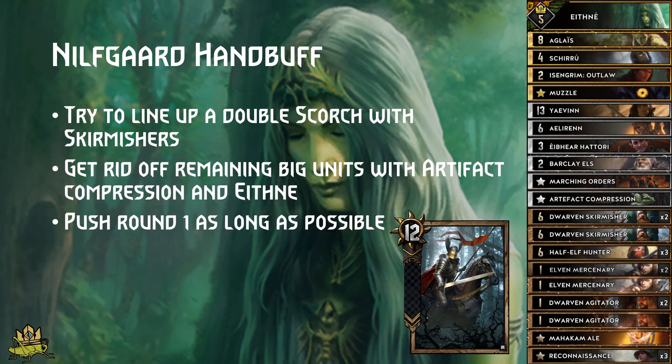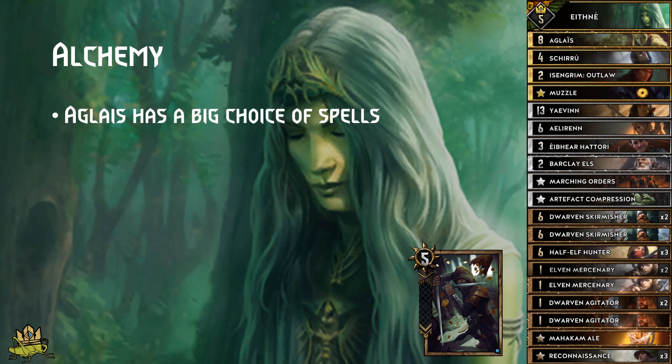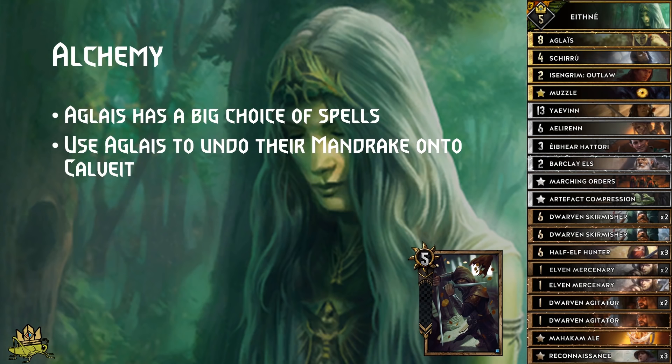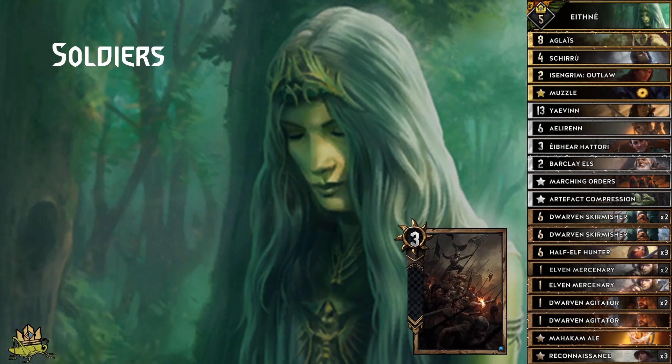Swap Cartel shines in a long round, so pass before their engines get played. If stuck in a longer round, use Skirmishers to kill off 3-point elves before they grow big. Keep Artifact Compression and Scorch to deal with big Friholt officers. For Nilfgaard Handbuff: line up a double Scorch with your Skirmishers and remove remaining buffed units with Artifact Compression, using Ifni to repeat it. In Round 1, push without those spells as long as possible since using them in Round 3 is more valuable. Double Artifact Compression can deny the handbuff setup, but if the enemy manages to set up anyway you've given away a big part of your win condition, so it's a risky play. For Alchemy: Aglais is very valuable since you'll have a big selection of spells. If the enemy plays Cahir with Mandrake on Calvert, play Aglais, steal Mandrake and undo it. Artifact Compression can deny Witchers as resurrection targets.